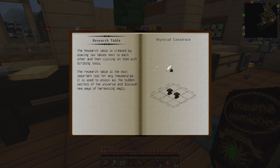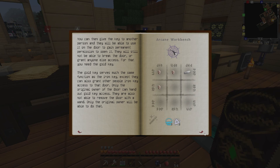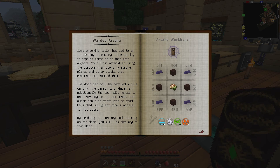It should be around here somewhere. I don't know which one it is — unless it's Arcane Levitator? Greatwood Planks? Nope. That's not what we're looking for. Arcane Pressure Plate? Oh no — we have found Warded Glass! Excellent. So it looks like Warded Arcana.